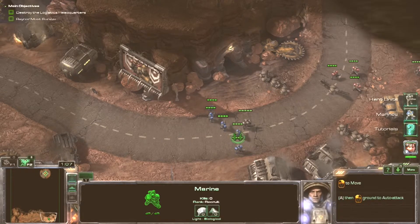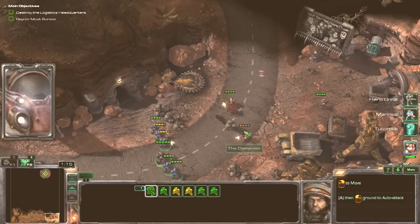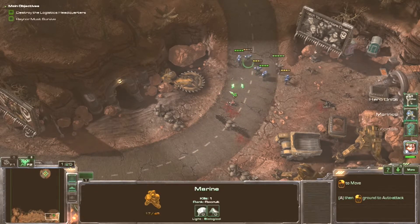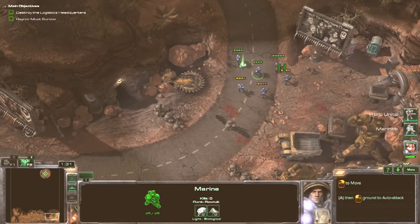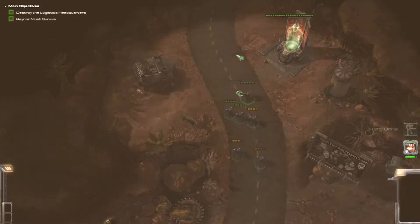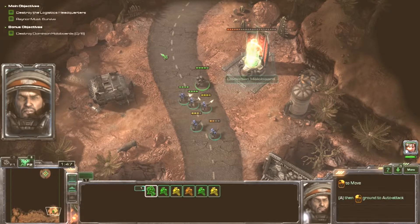So you keep him at the front, and just A-attack — select everyone, press A, then left-click with your mouse. And he takes the majority of the damage. Anyone that's copping a bit of a flogging, like this dude here and that dude there, keep them at the back. Keep the healthy ones at the front. Again move forward, and these are the extra bits to the mission — just A-click that thing there to kill it.